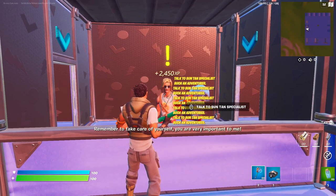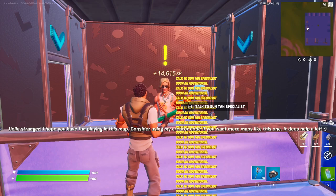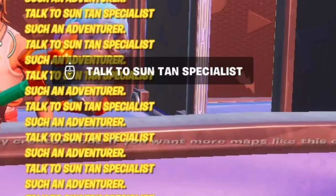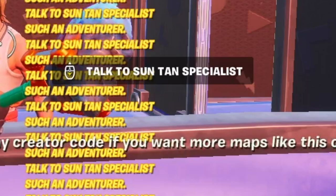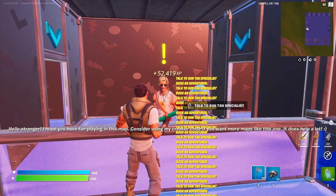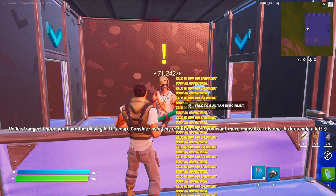Talk to the NPC and he'll give you a ton of XP. To make it faster, bind the use button on PC to the down scroll on your mouse. You'll get a ton of XP — this is a really overpowered glitch, as you can get 500,000 XP in about five seconds.